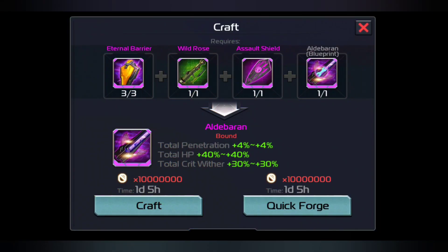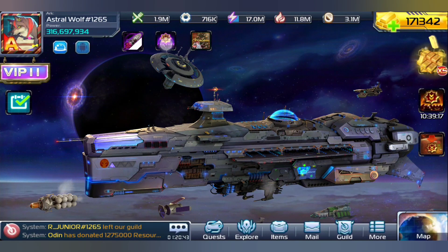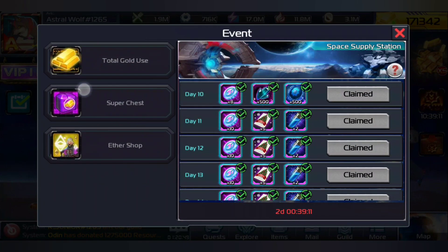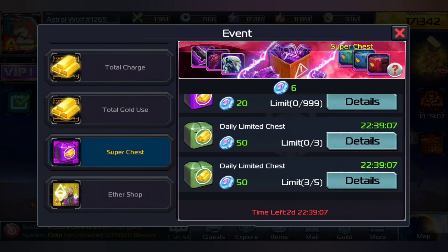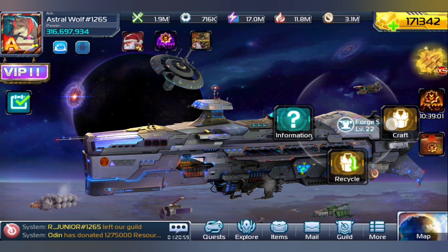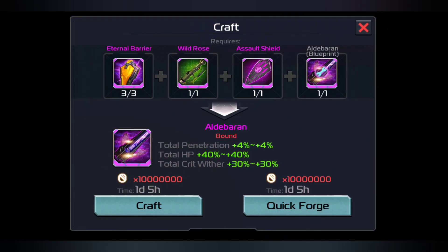Great news guys — I was able to save up a ton of equipment and a lot of these coins. Because of the Aether coins I was able to use 150 of those to get the Aldebaran small blueprints, so that means I am able to grab the Aldebaran again.